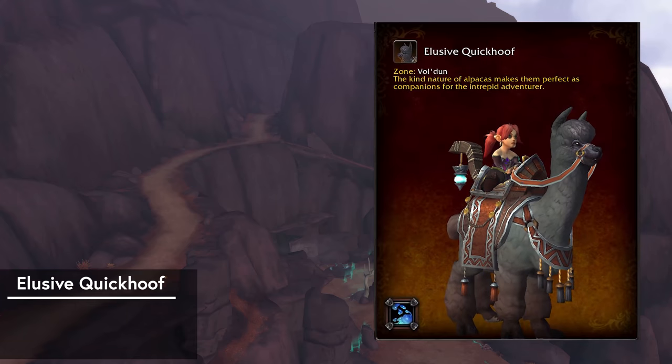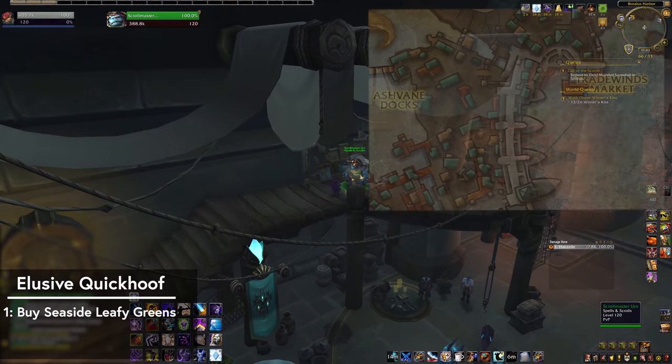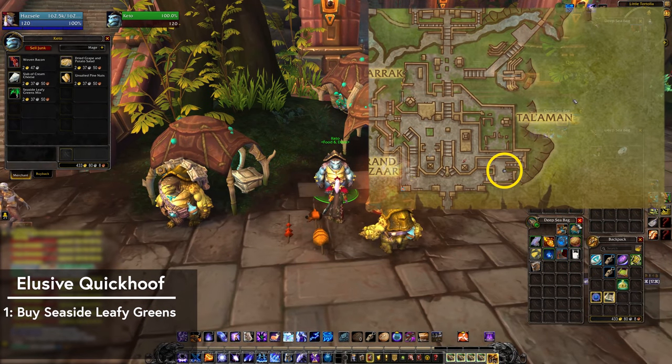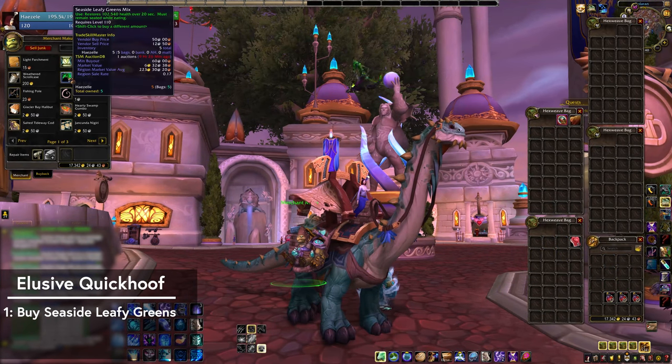Next up is the Elusive Quick Hoof. This one also involves finding and feeding a rare alpaca, with a few important differences. One, this alpaca eats Seaside Leafy Greens — it does not require organic, hand-harvested farm-to-table produce. You can get these off a vendor. Alliance can buy them from Skrullmaster Euro here in Boralus, above the Island Expedition vendors. Horde can get them from Keto over here in Desaralor. There's also like a dozen more vendors that have them, as well as your friendly neighborhood Brutosaurs.